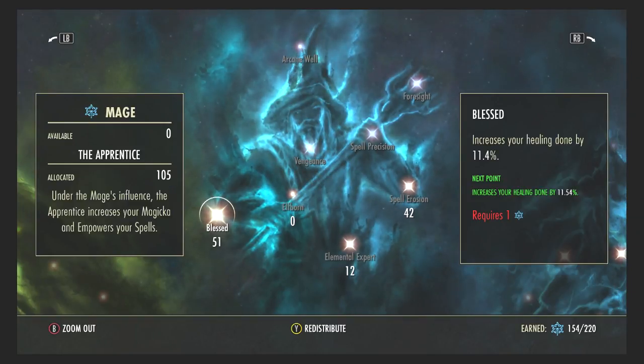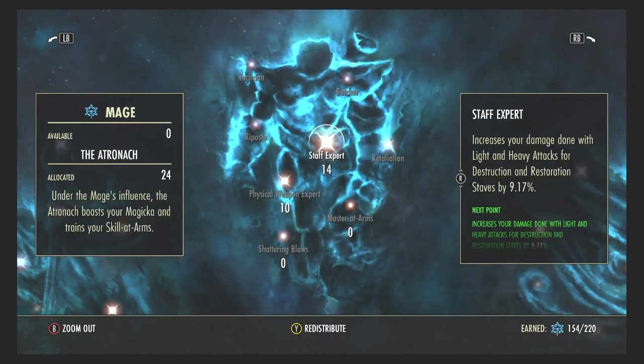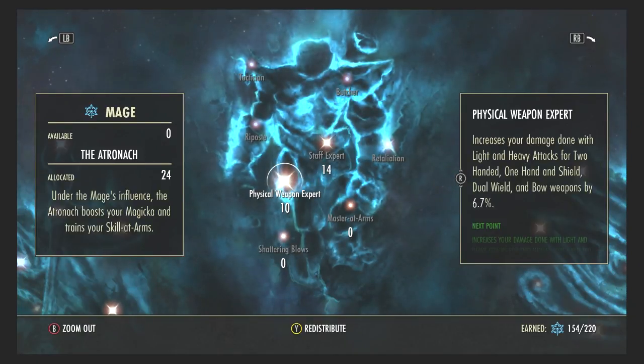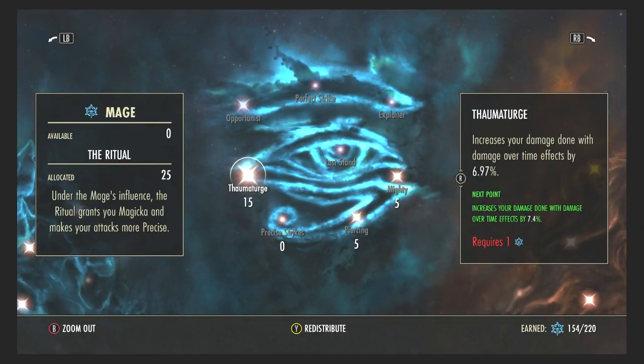Spell Erosion increases my spell penetration, and since most of my abilities are spell-based that's very much needed — I have 42 points in it. Elemental Expert increases my flame, frost, or shock damage, and since most of my Aedric Spear abilities are magic-based they deal a lot of damage to enemies. Staff Expert is needed because I use staffs for damage — I have 14 points there — and I have 10 points in Physical Weapon Expert for when I use dual wield.